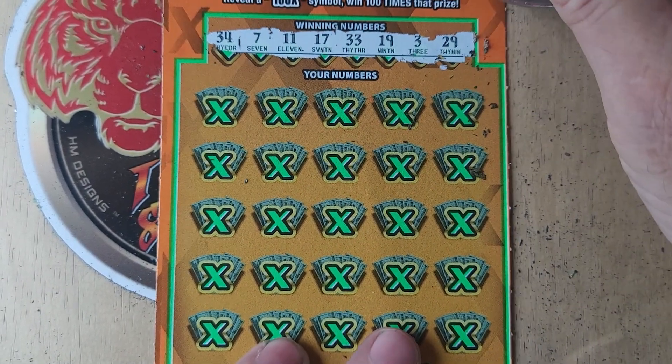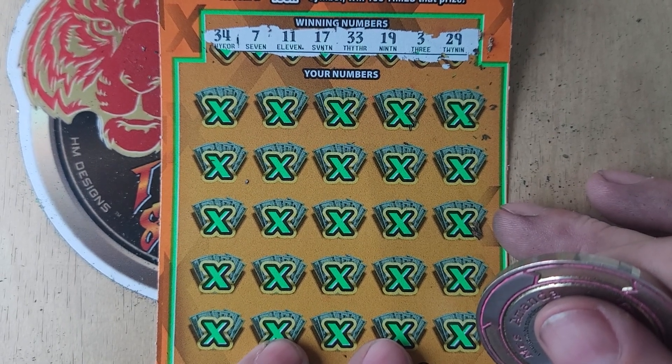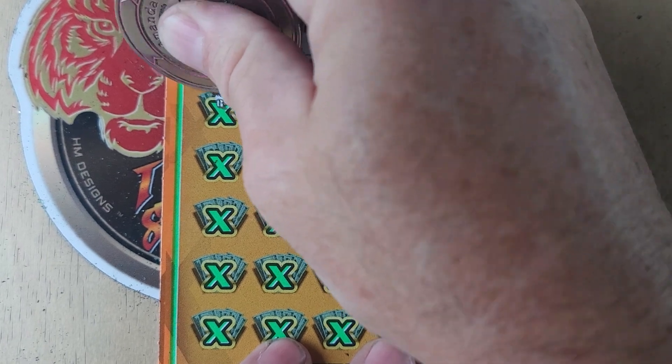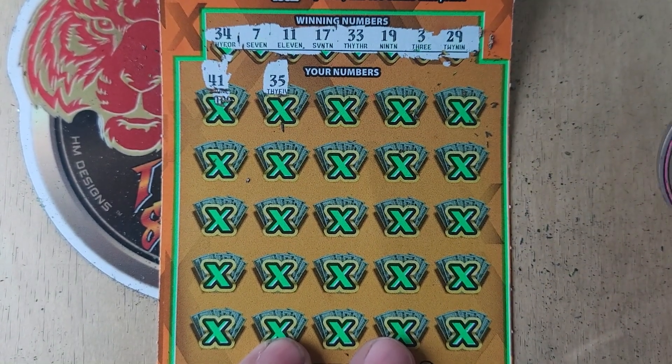All right — 34, 7, 11, 17, 33, 19, 3, and 29. Let's find that 50 or 100x today! 41 and 35.